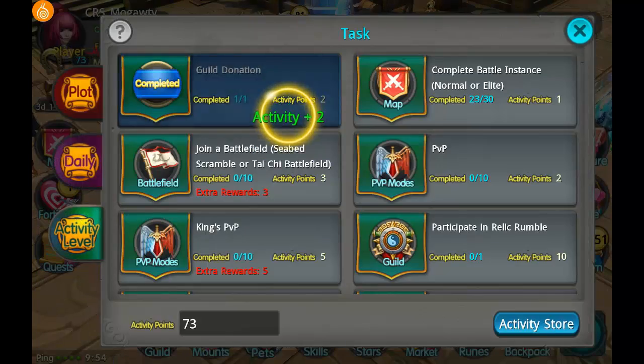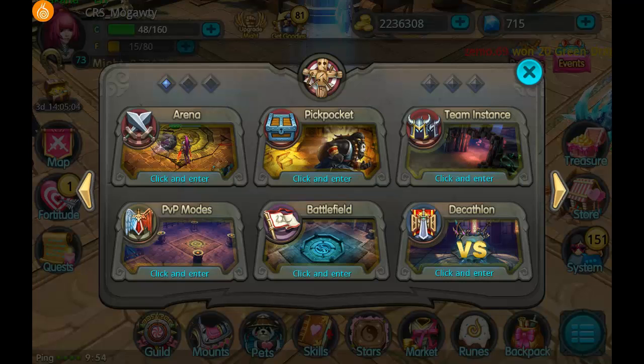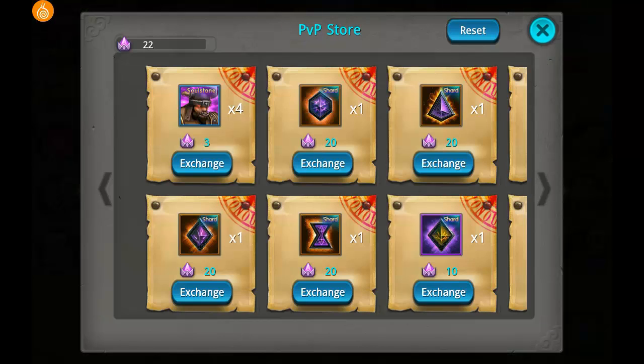So even if you have an account on iOS or whatever, as long as it's connected to Snail — and if it's not connected to Snail, you can ask them to connect it — then you can log in with the Snail account and play your iOS account as well. Since you can usually connect most game accounts with Facebook and stuff, that works cross-platform, I believe.